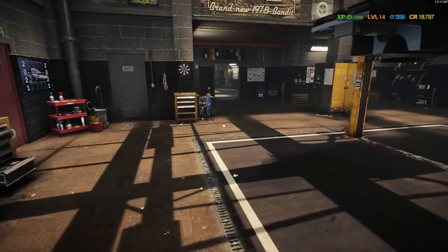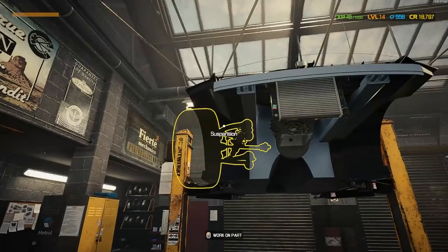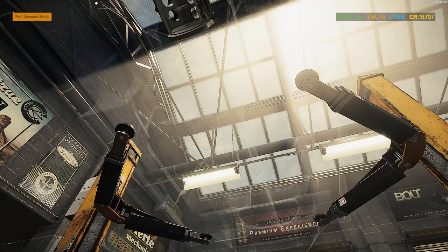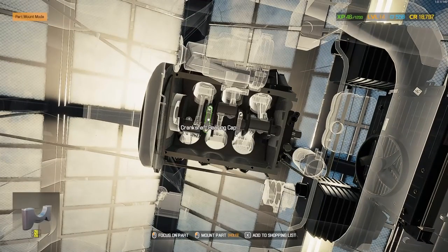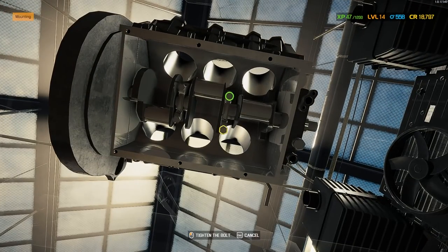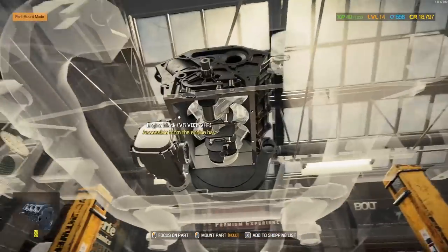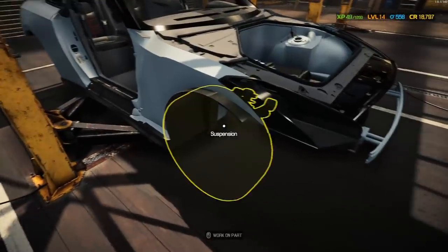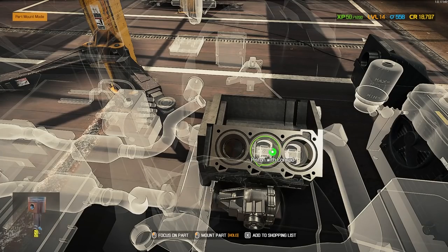We are ready to get this GTR back together. Already put in the block, went ahead and threw in the radiator fan and the air filters. Let's get our crankshaft in there — might as well get our bearing caps, tighten down, there's one and two. We could do our transfer case right here while we're here. So we'll drop in our pistons. Start putting this all back together — I know I can do it on the engine stand, but sometimes it's fun just to do it in the car.